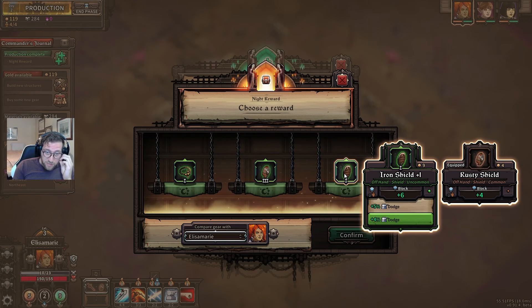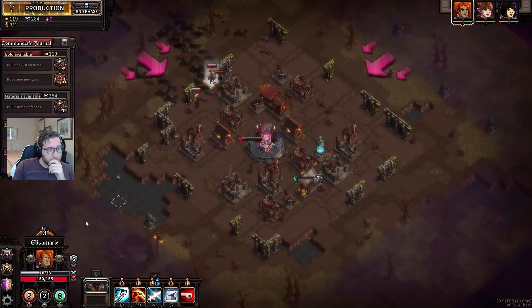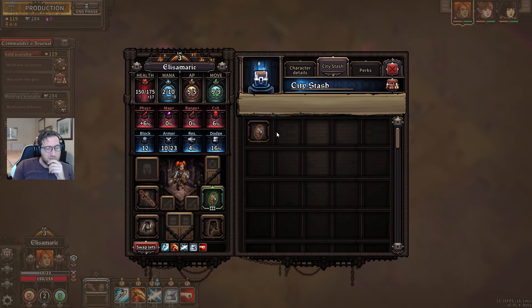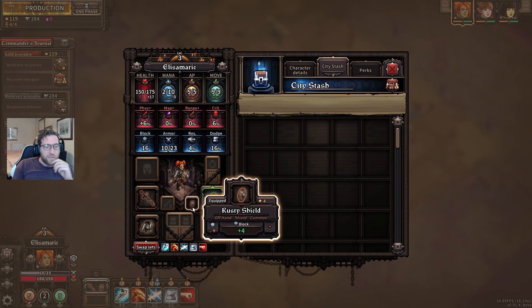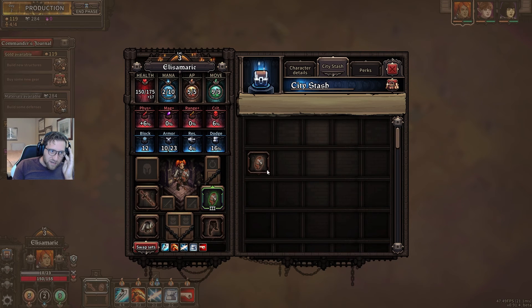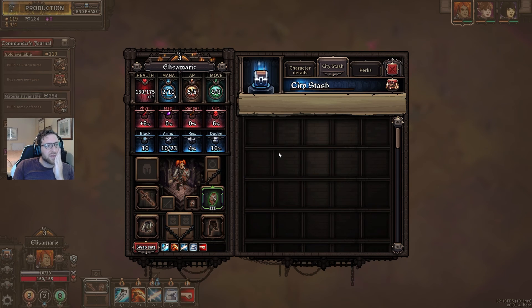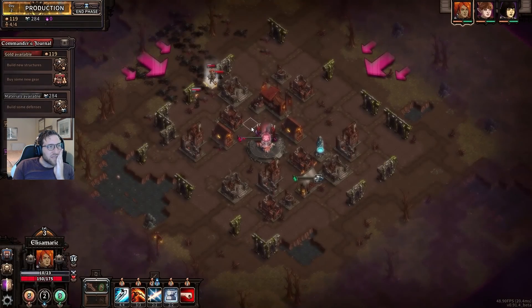A ton of dodge, or some more block and health — let's go more block and health. If you put both in there, you get the bonus for both even though you might not be using it. I forgot that, okay — so we'll not sell stuff as much unless I need the money.